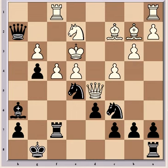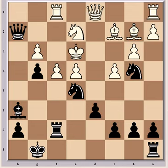If instead Qxd5, Nb4 is best. Whereafter Qd1 and Raf8, the position is objectively equal, but White is under huge pressure, and it would be very hard not to go wrong.